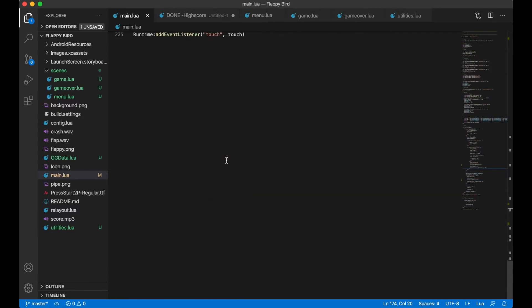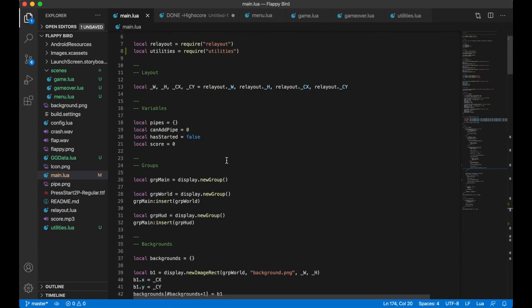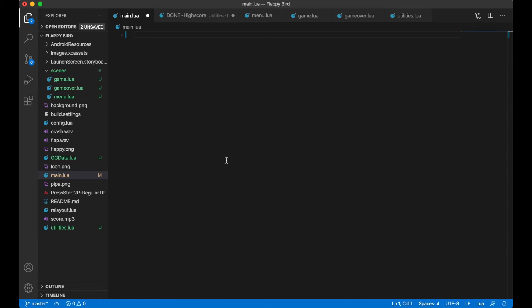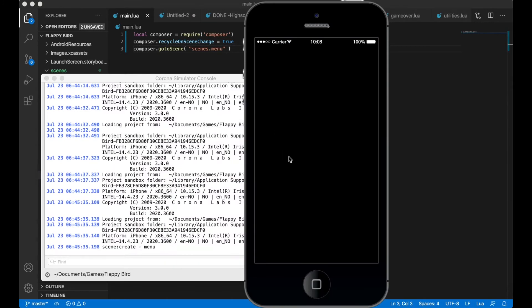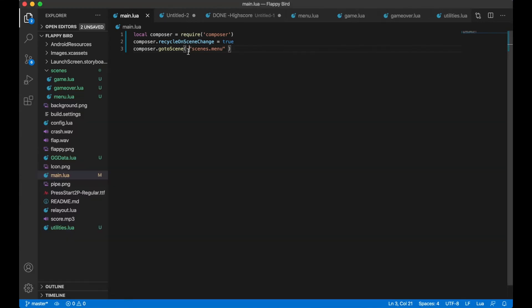Main.lua shouldn't have the old code anymore, so I empty the file. The only thing I need in main.lua now is to import the composer, set recycleOnSceneChange because I don't want to cache anything between scenes, and then go to scenes.menu — the menu scene we just created. Saving now, everything is okay and I'm sent to the menu scene — perfect.